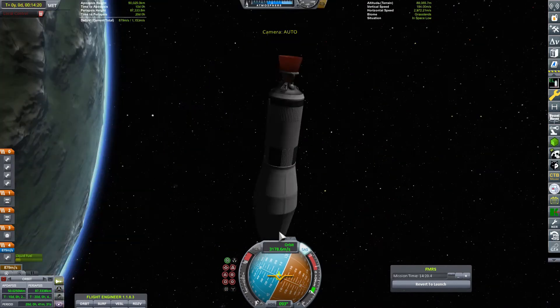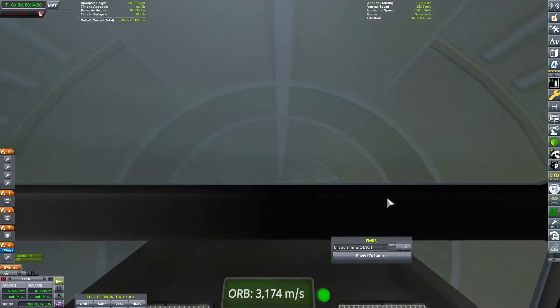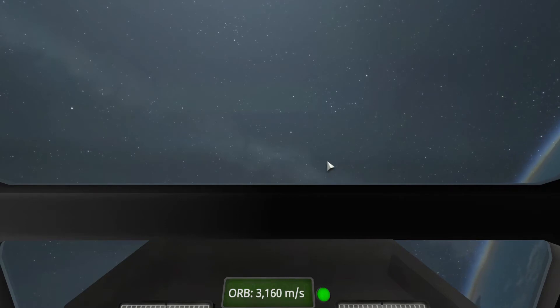And now one of my favorite parts of the mission — fairing separation. I know it doesn't sound exciting, but it looks amazing from the view of a Kerbal. Valentina is the one I chose this time. Here it goes — a view of space, and Kerbin on the far right. Incredible.